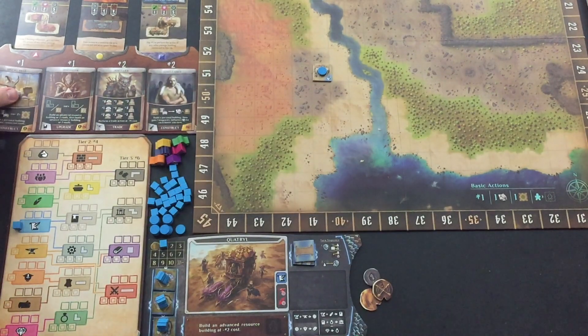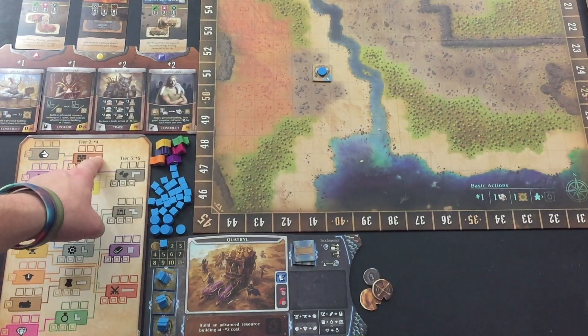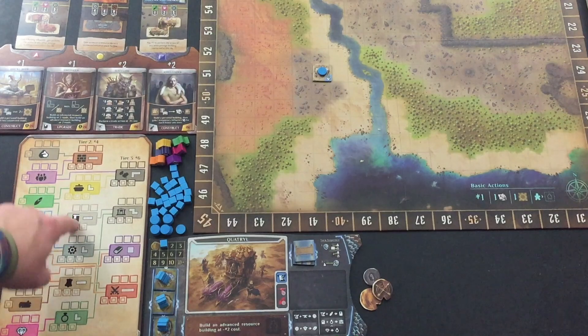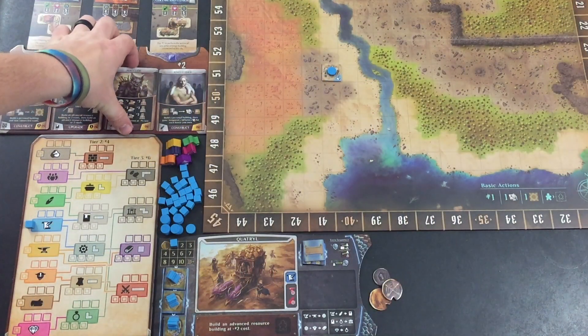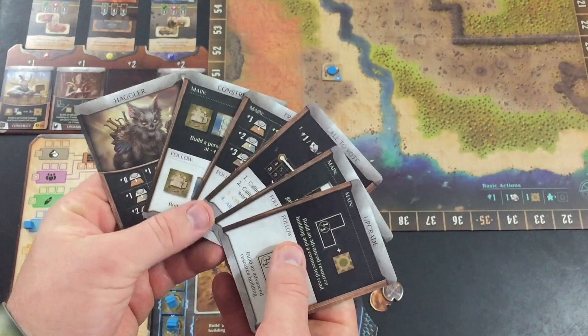That right there is bricks, and to even get to bricks I have to first have stone and population, and then I can build a brick building and I would be able to get the brick layer. That is obviously a tier two resource, as is books — you can see right there books for the engineer. Engineer is pretty awesome and I'm probably going to make a push for him at some point. The ringleader and the haggler both have tier one resources — metal and crops. Those guys are probably something I'll be looking to grab early on.